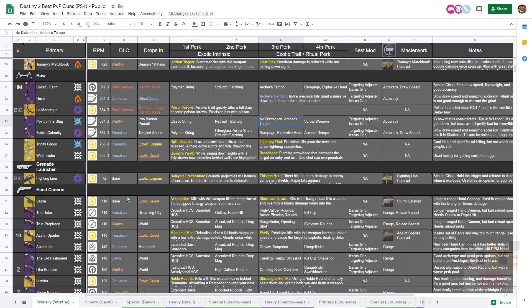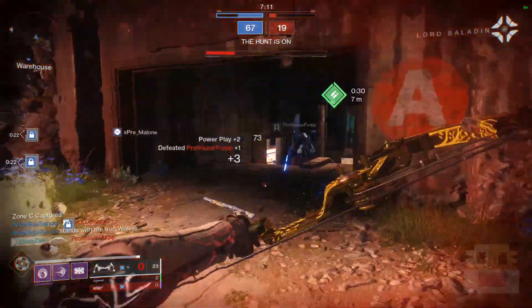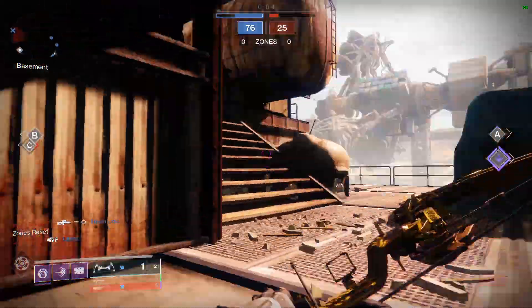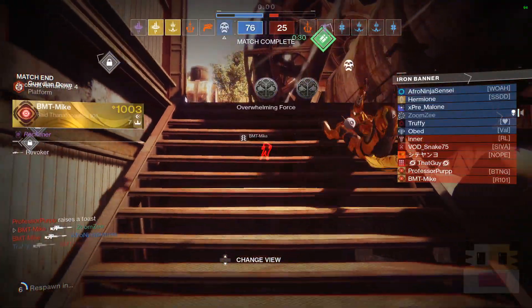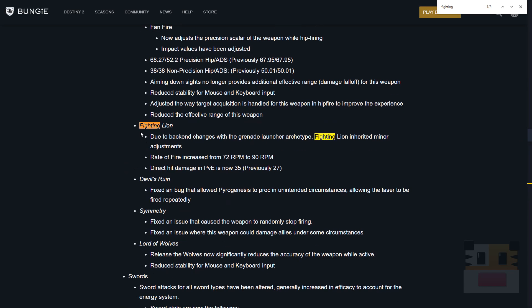Quickly touching on grenade launchers — the only primary ammo grenade launcher is the Fighting Lion. It can be used for wombo combos where you fire it, get a hit of damage, switch to another weapon and finish off the target. In my opinion I'd rather have a special ammo weapon most of the time. However, they did get a lot of buffs to the Fighting Lion this season, doing a lot of different things to make it better.